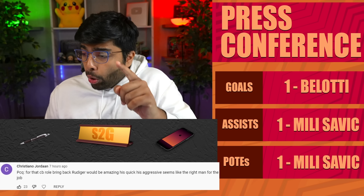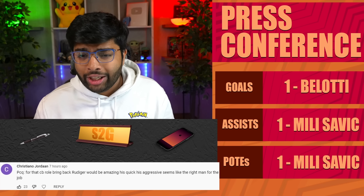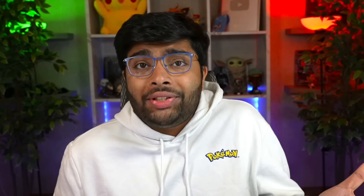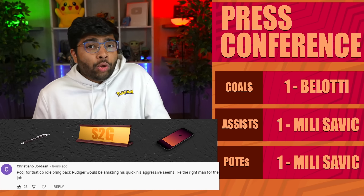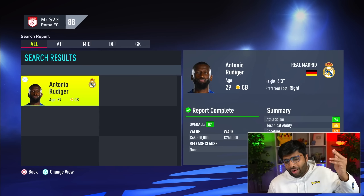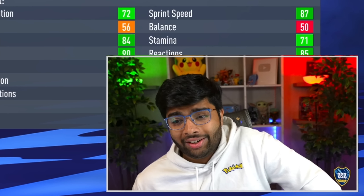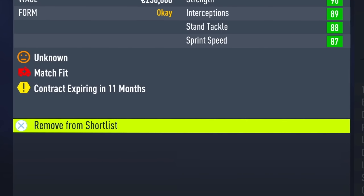For the centre-back role, bringing back Rüdiger would be amazing. He's quick, aggressive — seems like the right man for the job, and he played for Roma before. Now he's one of the world's best centre-backs, which has me worried. Remember, we can only spend 70 million on a single player. Let's see if Rüdiger is possible. He's 87-rated, valued at £66.5 million. This just won't be possible unless his contract is expiring — and it is! His contract is expiring in 11 months.